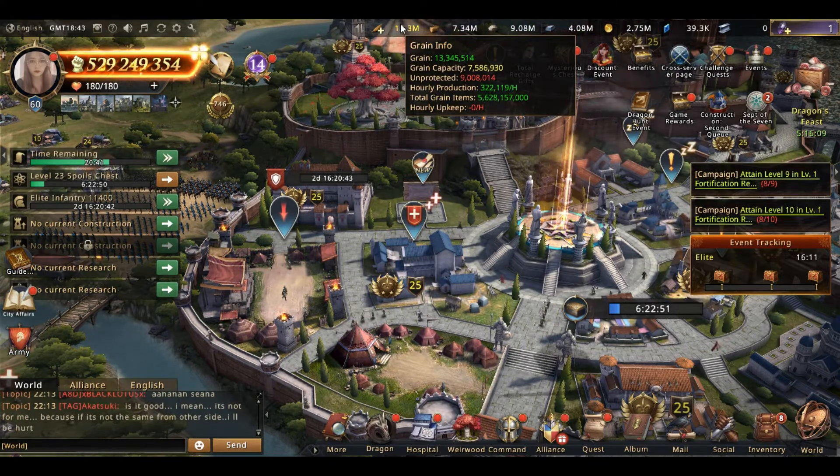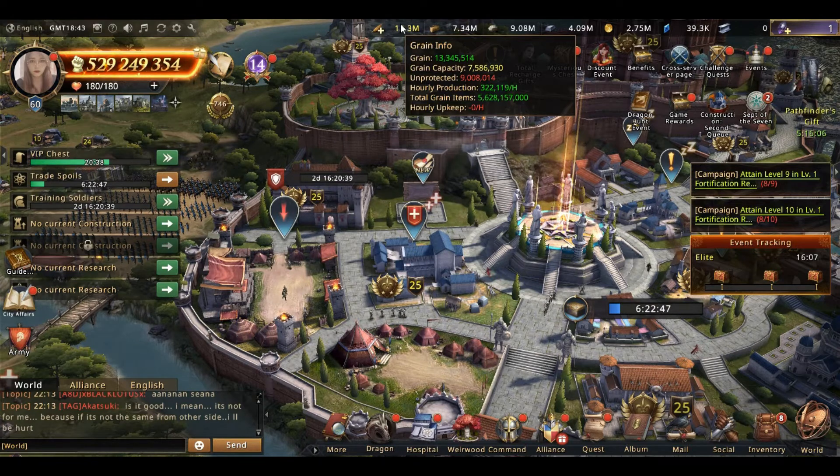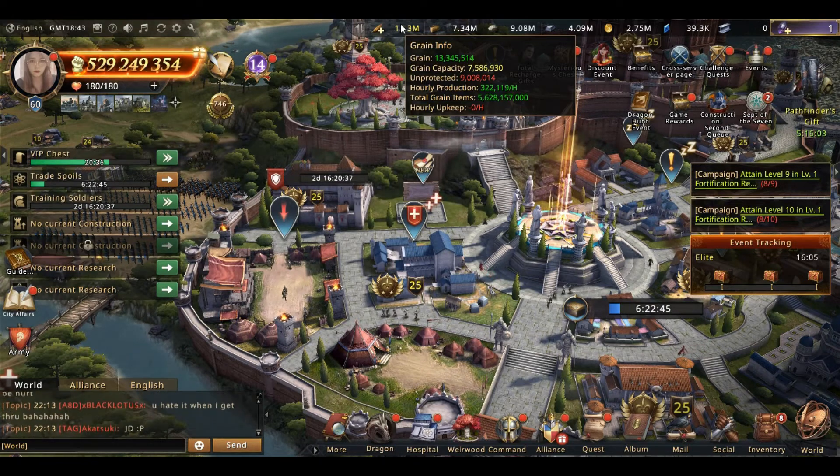So again: Shayla 4 star, Sept of Seven, upkeep reduction 50% for 24 hours.